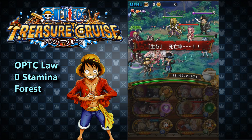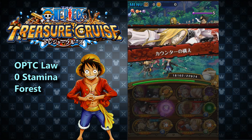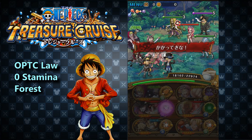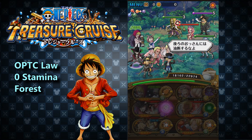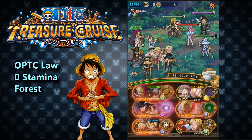Perfects are also important because Kobe's captain ability boosts damage depending on the number of perfects hit — I believe it scales after 2, 4, and 5 perfects. It's sort of like a mini version of Legend Law's captain ability. It's really cool and allows you to do a pretty good amount of damage with this team.